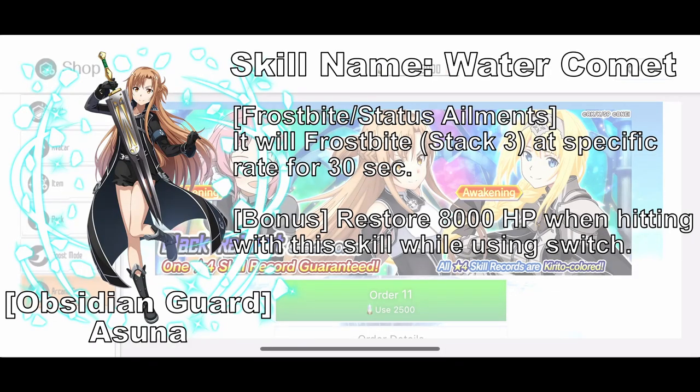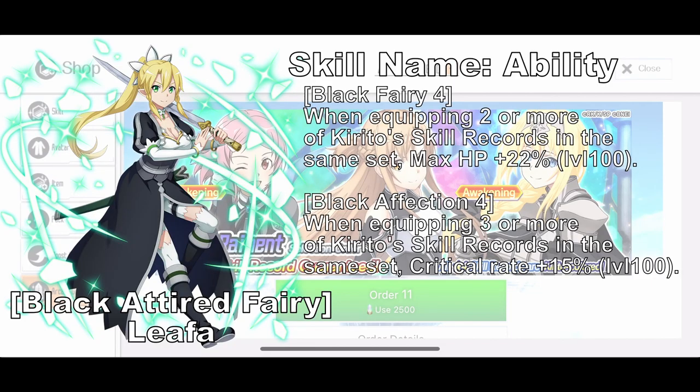Obsidian Guardian Asuna is an Awakening Rapier skill with Frost and Water elements. It has a chance to apply Frostbite and also recovers 8000 HP if you have it on Switch. In my opinion, it's a really bad skill — it could have been better if the Frostbite was guaranteed. Black Attired Fairy Leafa is a passive skill that increases your HP if you have 2 or more Kirito skill records equipped. At 3 Kirito skill records, it will give you up to 50% crit rate at maximum rate. This is also an old passive that you won't be using during mid game.